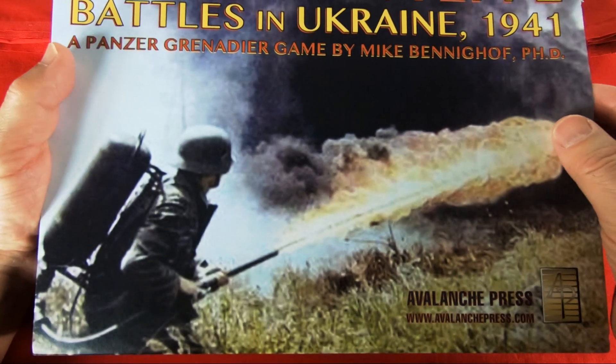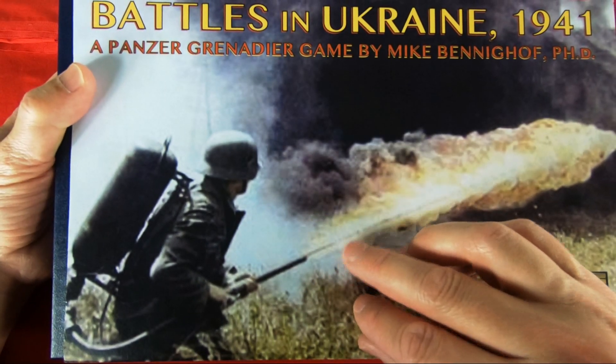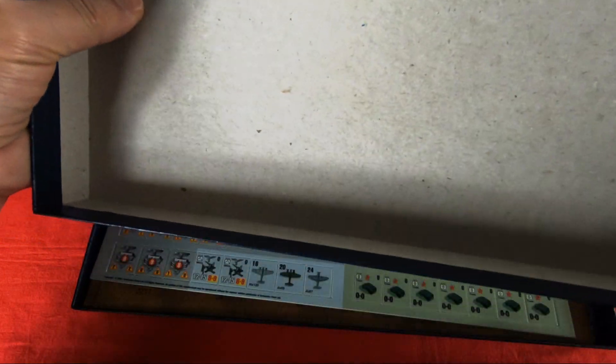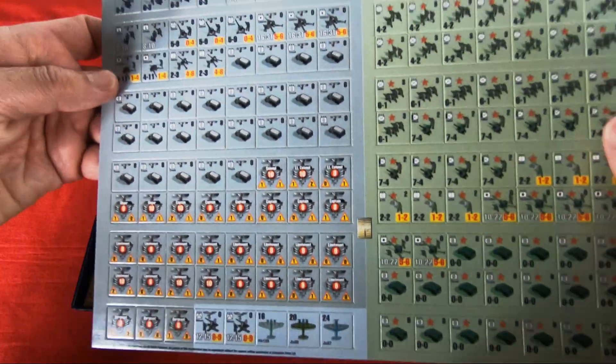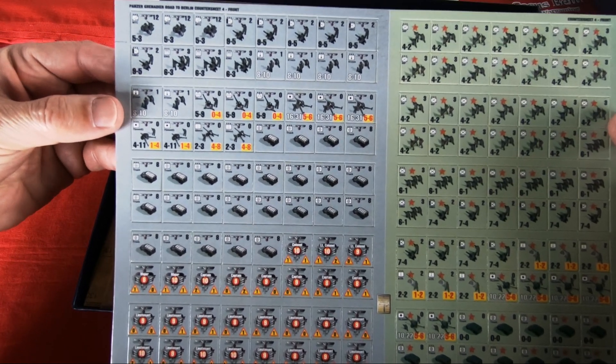The box art is not so bad — it's a typical image shot in the steppe. The cardboard used for the box is quite heavy, so not bad quality. And first, let's look at the counters. I appreciate the graphics.